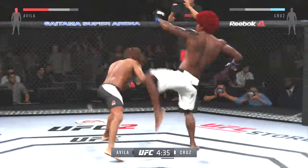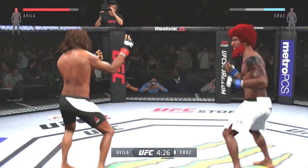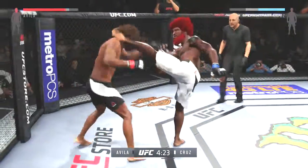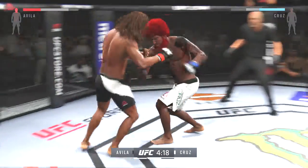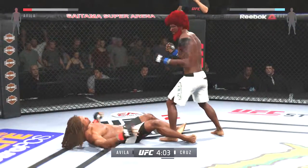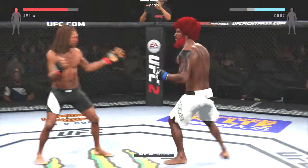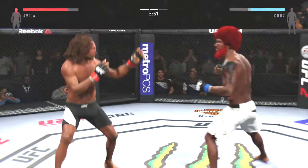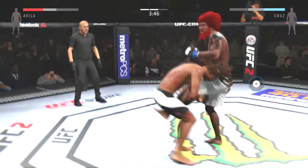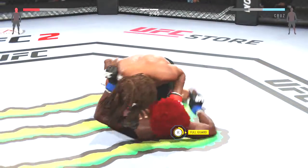Nice strikes landing. Quick kick. Tried to time a straight right. Pantera gets nailed by that head kick. Both men landing in that exchange. He's down. Big win. Big uppercut. Good combination. He got caught — there it is. He's got the takedown.